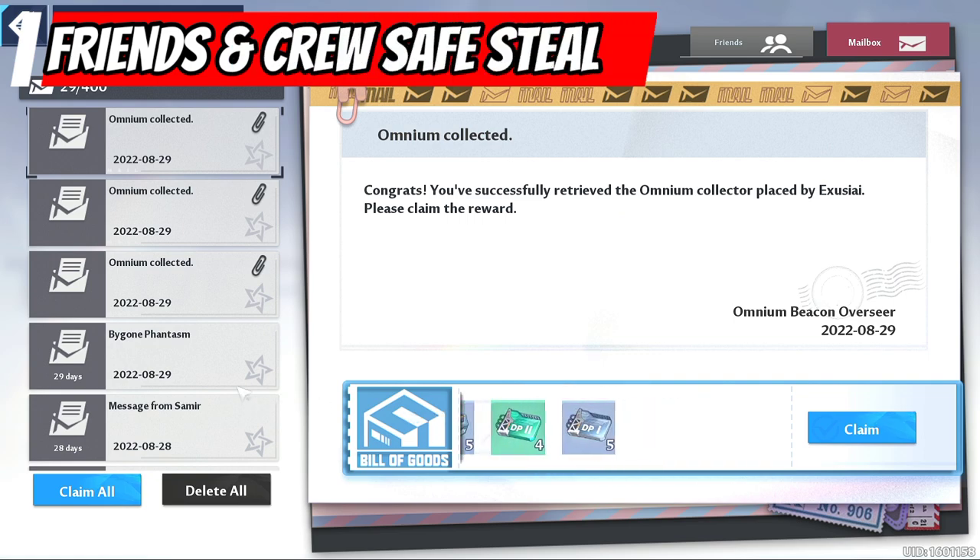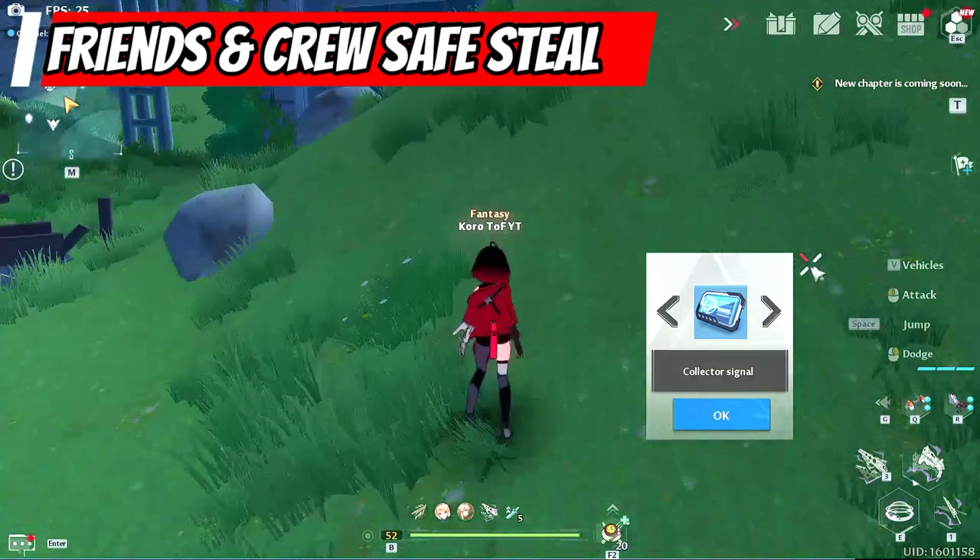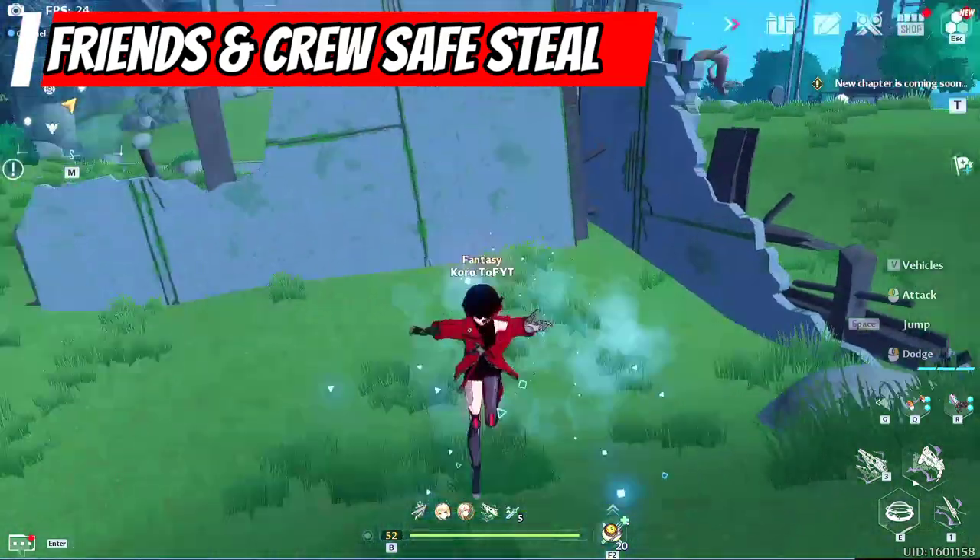Friends and crew mates' beacons are shared, meaning if you take their beacons, they will still get theirs 100% free without reducing the rewards.